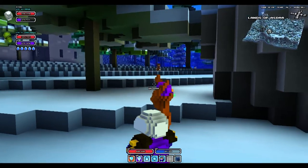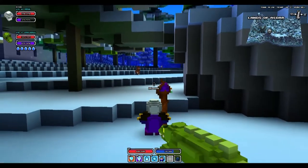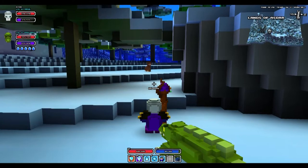Hey everybody, this is Ryan and I'm going to show you how to get an alpaca as a pet in Cube World. Alpacas are a melee type pet and they can be found in any biome except for the lava biome.